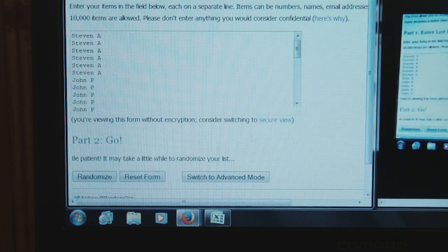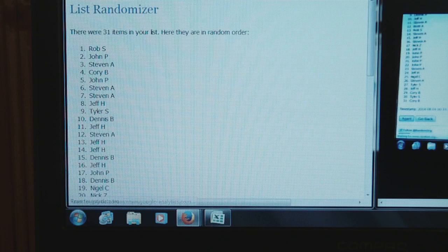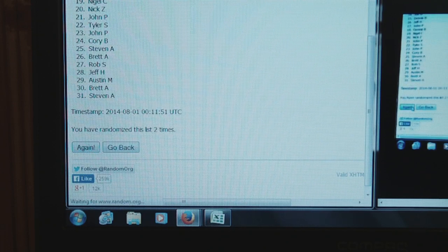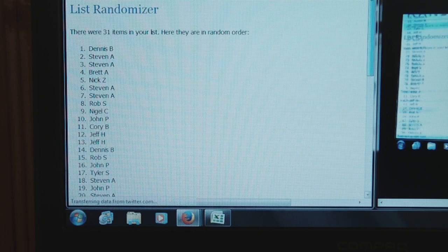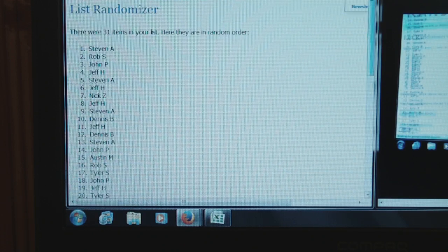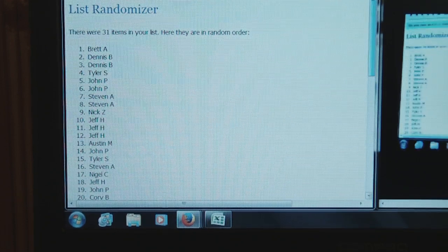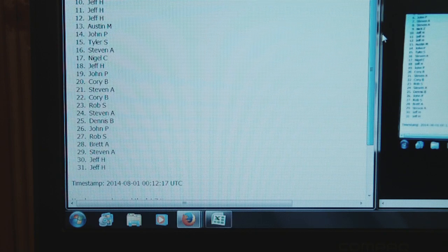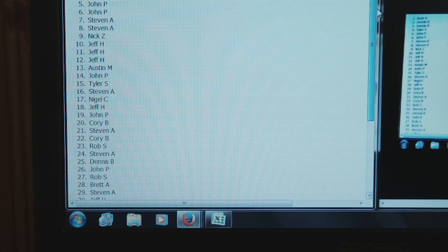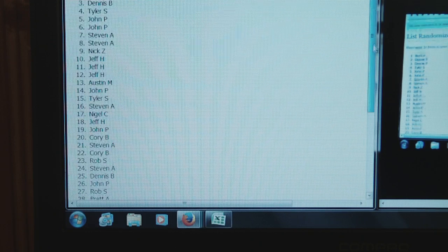We're going to randomize it seven times. One, two, three, four, five, six, and last time. Alright, so there's the names. I'm going to copy this and put it in Excel.